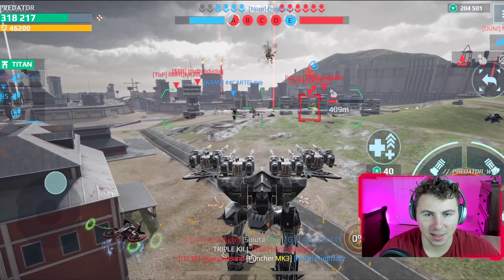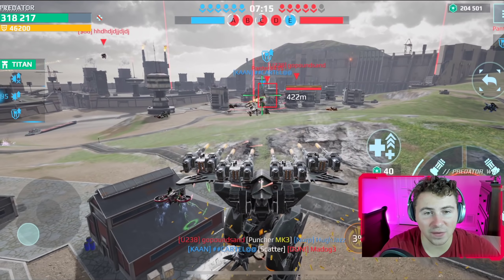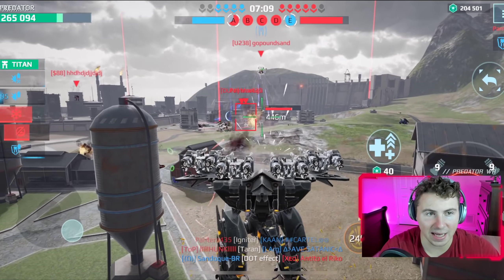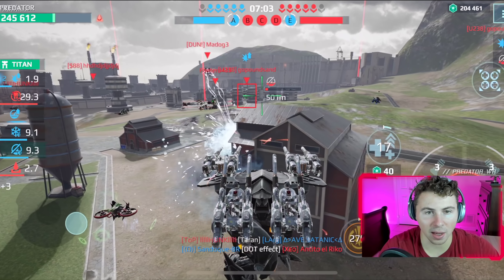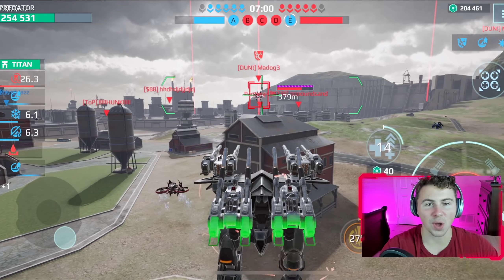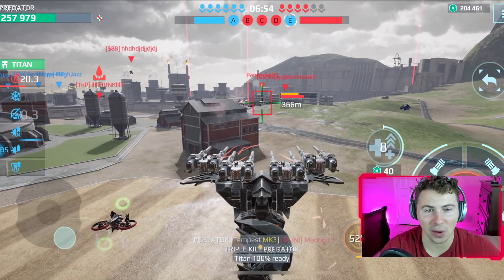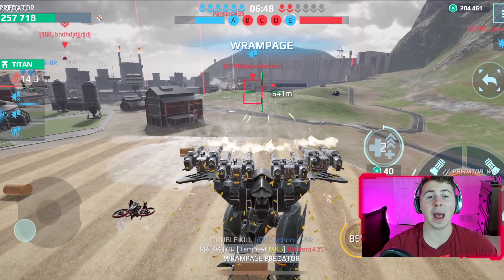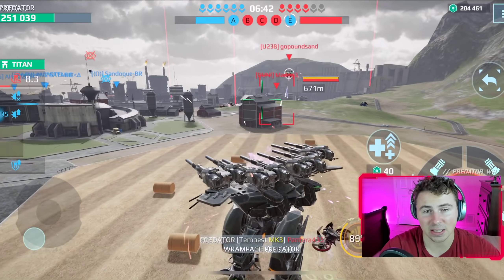These guys are hiding behind cover, but if they come into the open I think we can smoke them. Look at that damage — that guy is 750 meters away. Last stand triggered. Mad dog is coming at us — he's gonna regret this. Boom, easy triple kill. That was a Favnir and a Fenrir and we just spanked them.